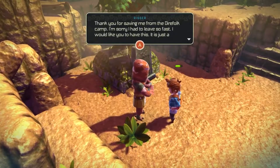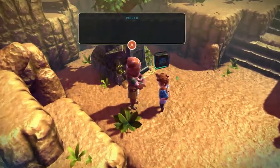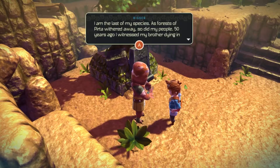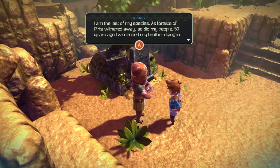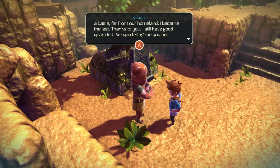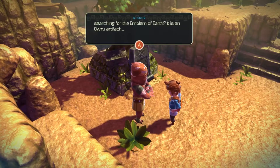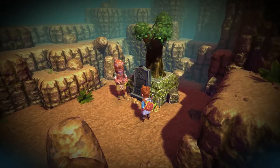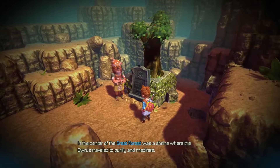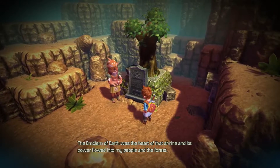Rigger says: 'Thank you for saving me from the Direfall camp. I'm sorry I had to leave so far. I would like you to have this — it's just a simple spell that saved me from trouble many times. I am the last of my species. As the forest of Prita withered away, so did my people. Fifty years ago I witnessed my brother dying in a battle far from my homeland — I became the last. Thanks to you, I still have good years left. Are you searching for the Emblem of Earth? It is an artifact.'